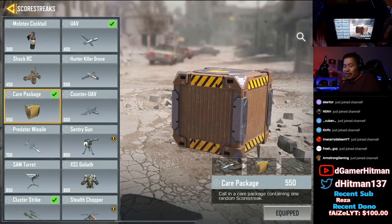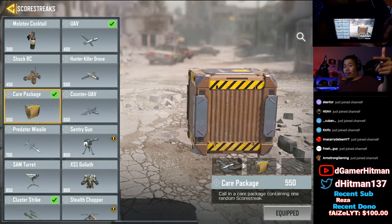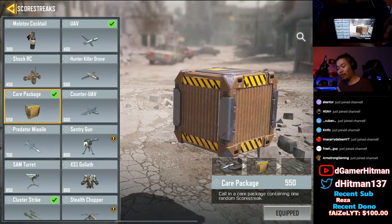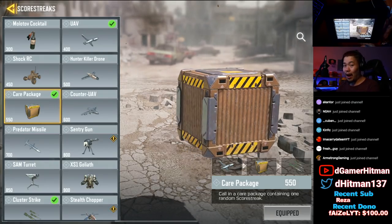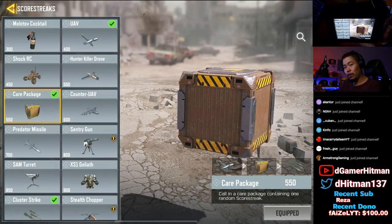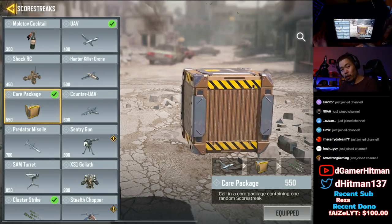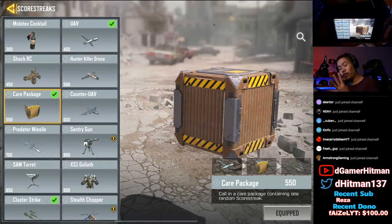You might think you're always getting a molotov or UAV from care packages, but from my gameplay I've realized it's pretty much even across all score streaks - gotten them very evenly, and sometimes you actually get two of the same higher tier reward. Let me give you some quick math on why the value of the care package is so much better when you consider what you can get.